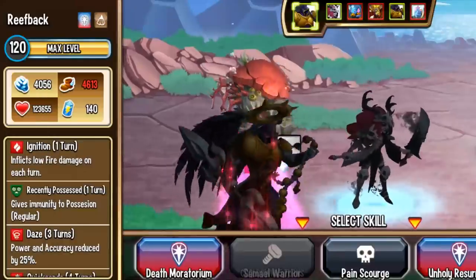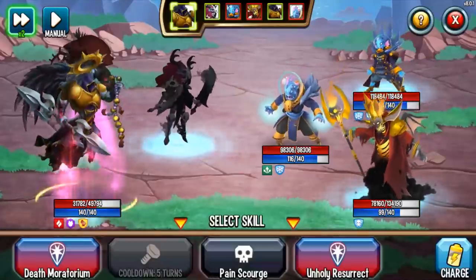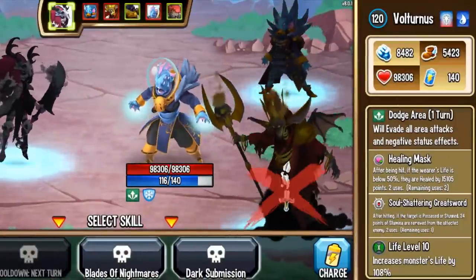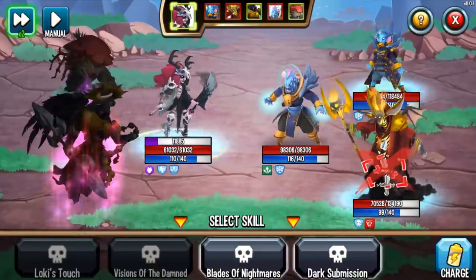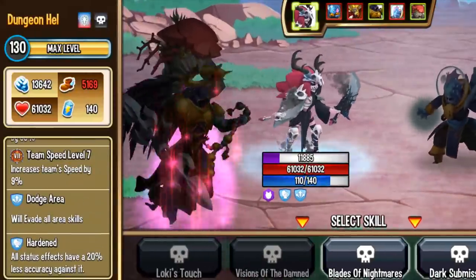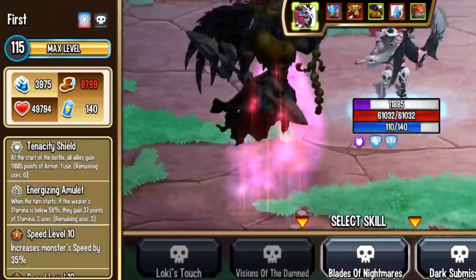I can do Pain to get rid of negative effects, or Death Moratorium for some powerful healing. Let's do Pain. And look — I wanted to showcase this. Remember what I said about Dodge Area evading all area attacks? I just did Pain, which is supposed to remove positive effects, but because Pain is an area skill, it evades me. So it's a similar logic with my trait: if the enemy does an AoE trait disable, that won't work because Dodge Area prevents me from getting hit by any AoEs.